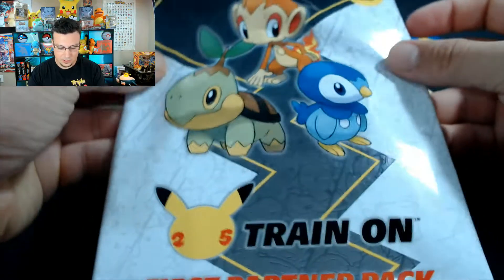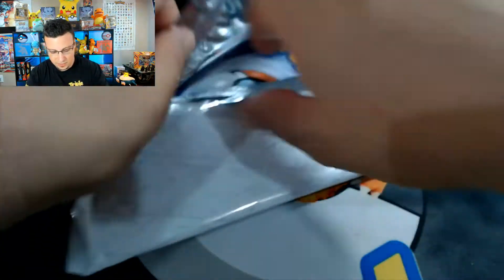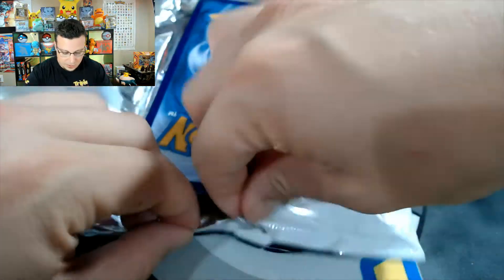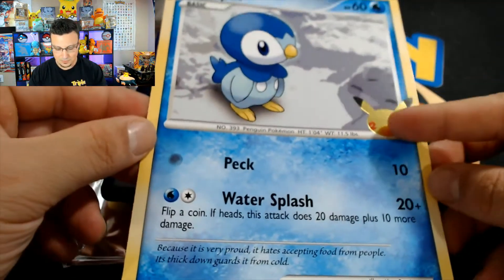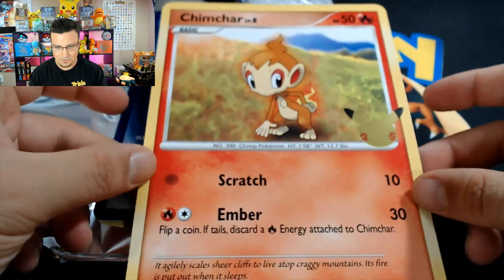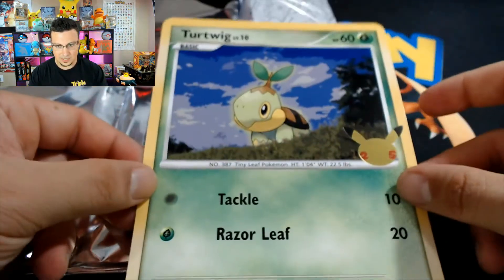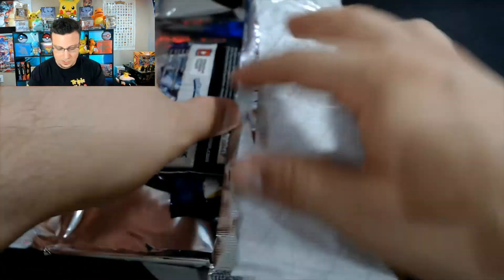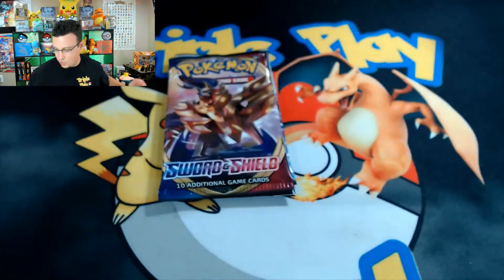Okay, so we have our Sinnoh region First Partner Packs — let's rip these open and put the big cards into our binder. First up we have Piplup, very nice looking with that stamp, then Chimchar — my favorite — and Turtwig. There we go, the Sinnoh starters! Our bonus packs are Sword and Shield and Chilling Reign — nice packs for that.